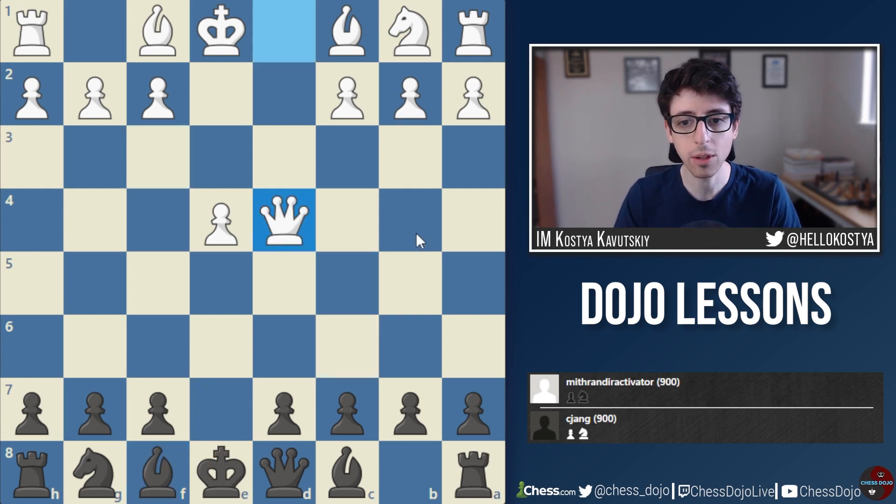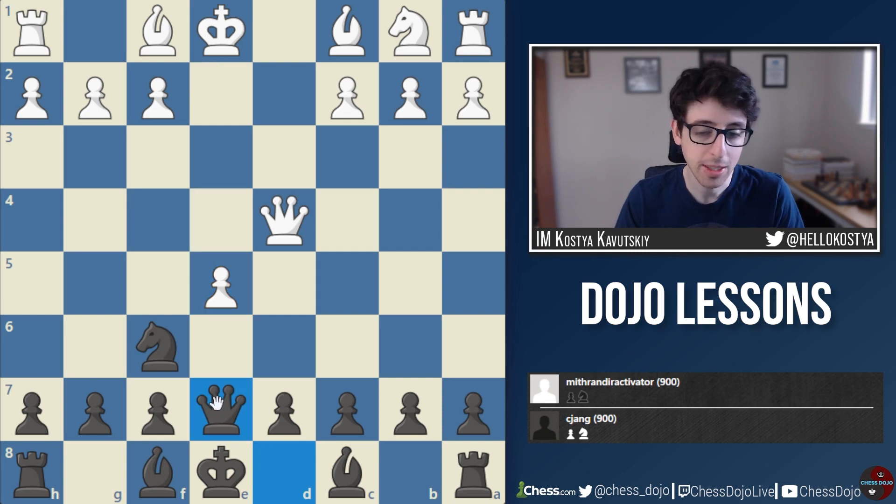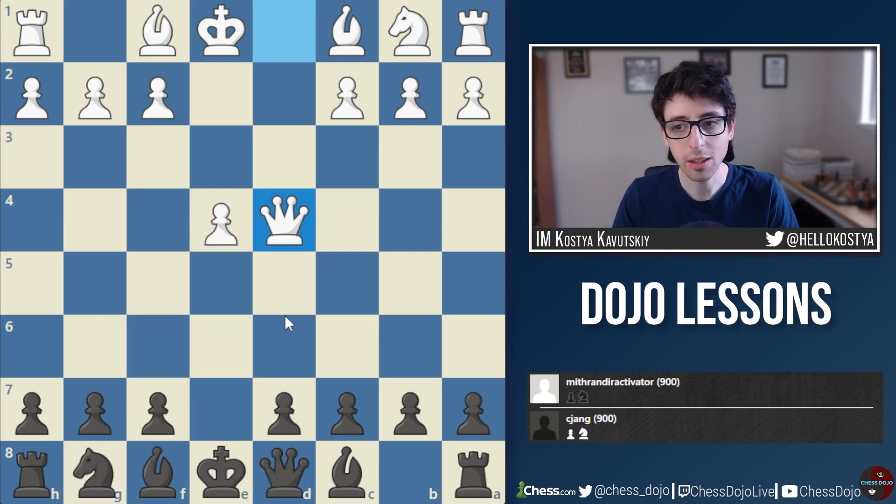Knight takes d4 is, of course, very natural, but the problem is there's just no way to challenge this Queen. Black doesn't really have a great way to develop comfortably, because Knight f6 gets met with e5, and this Knight simply doesn't have a great square to jump to. Any Queen e7 move can be met with Bishop e2 — the pawn is temporarily pinned, but after Bishop e2 the Knight will probably drop back to g8, and Black loses a ton of time with development totally messed up.